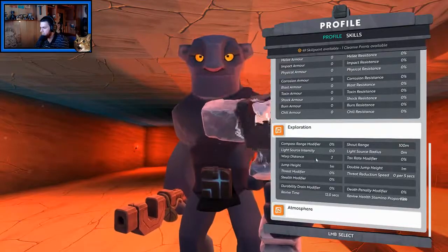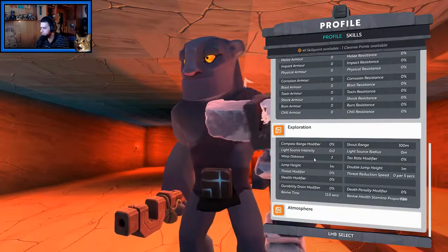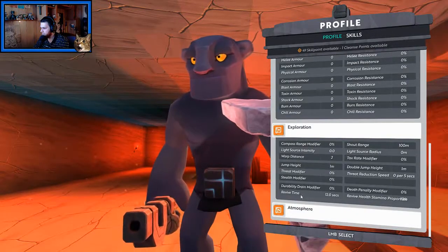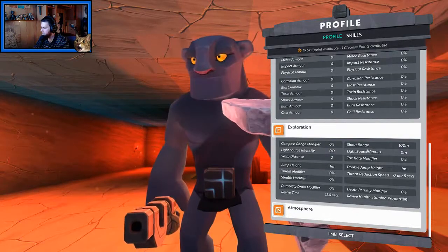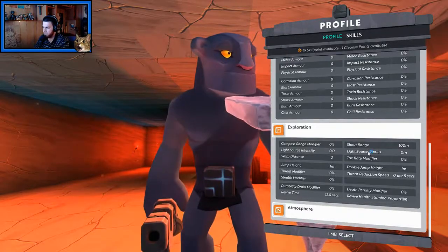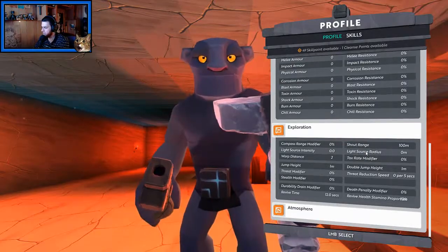Expiration, compass range modifier, light source intensity, warp distance — that's kind of cool. Jump height — one meter. Revive time — twelve seconds. That's an interesting thing. Stealth modifier, threat modifier, shout range. I guess that's probably how far we can actually talk to people in proximity. That's kind of cool. Double jump height — one meter.